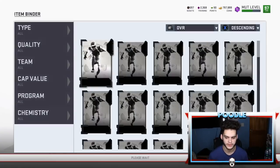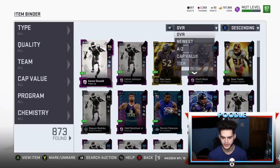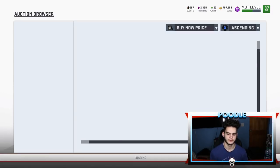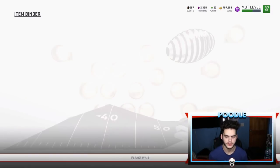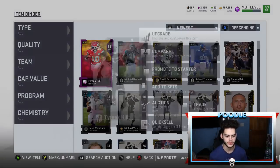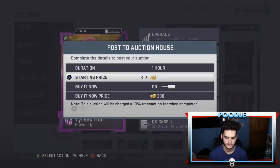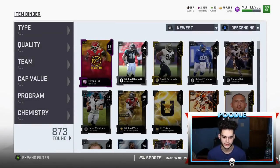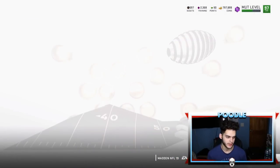Did I just get proof on video of this method being OP? It's like 12k. So I made my money back — I tripled my money. Tripled it. And he's not even the best one. You can go into the new ones — get the Brandon Williams, the Tommy Bohannon — and make like another 15 to 30k. So there we go. Made coins already. Let's keep doing this.